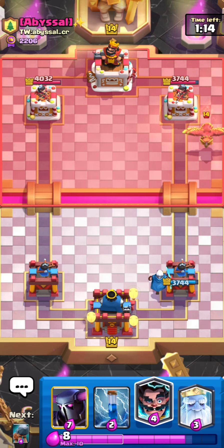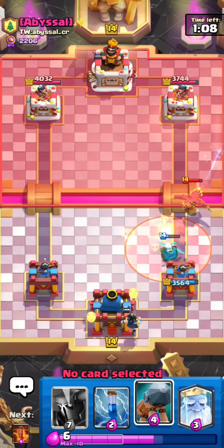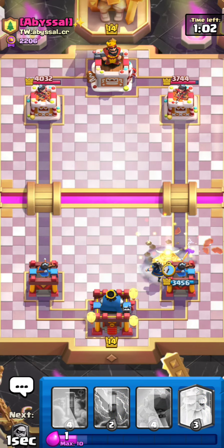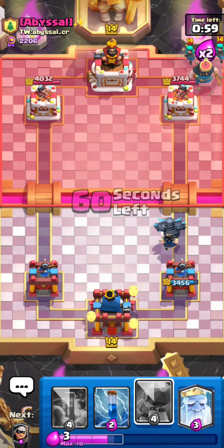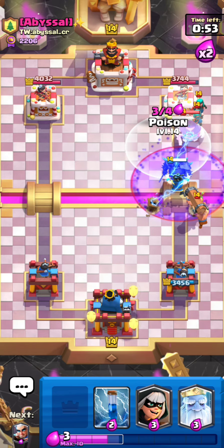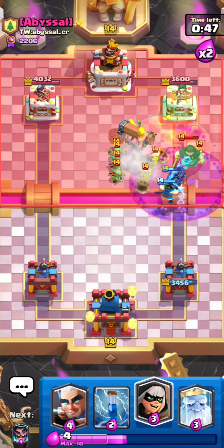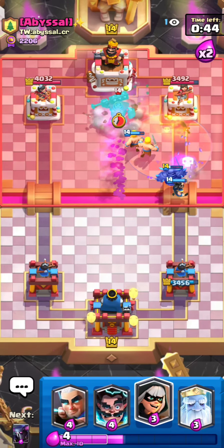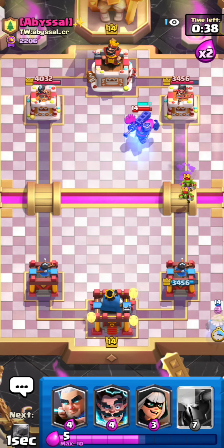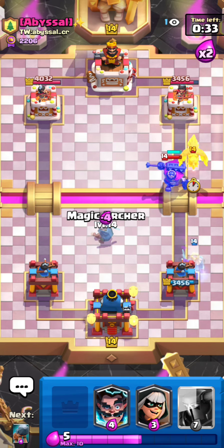It's also best to try to bait out their poison so they don't use it on defense. He's going to poison the magic archer — so now I can do another single-lane pressure since his poison is out of rotation. I don't need to worry about him getting much value on defense if I stack in one lane. This method has been working out, but maybe there's a different approach I'll discover. Taking a zap right there. Going for royal ghost in the back and magic archer off to the side.